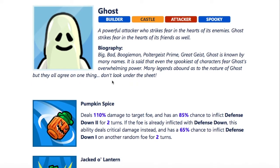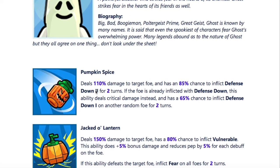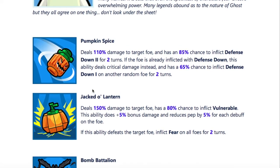This is a fall character. Ghost, he's spooky. And what is spooky season without a little bit of that pumpkin spice? So this is actually a really solid basic — 110% damage. There's an 85% chance to inflict defense down 2 for 2 turns. That's a pretty high chance. If the foe is already inflicted with defense down, it's a critical. So you could basic them, give them a defense down, and then basic them again on the next turn for a crit. That's almost like a mini prepared. It also has a 65% chance to inflict defense down 1 on another random foe if you get that critical, lasting 2 turns on both. Not a bad thing, spreading out the debuffs.